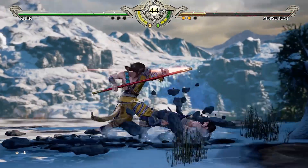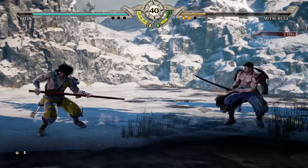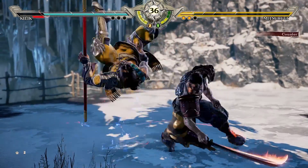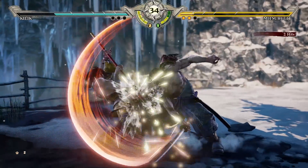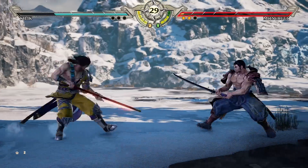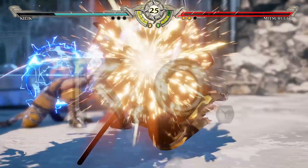Considering the Critical Edge comes out so fast - they had absurdly fast startup - I'm not sure if that was a mechanic thing or if that's just because this is a very early build. We're only really using them for whiff punishing or if you get something that launches and then just confirming into that. You'll see that a few times through these videos. And obviously there's that Killik special with the long-ass range.